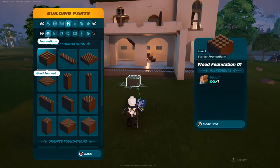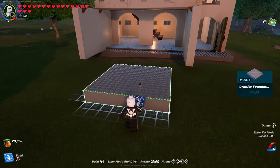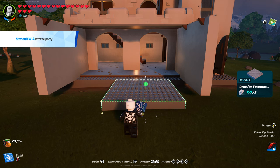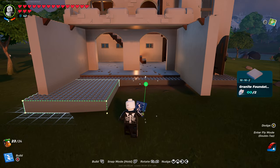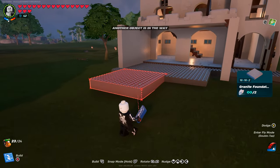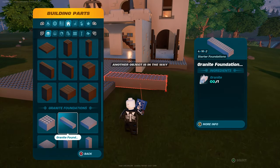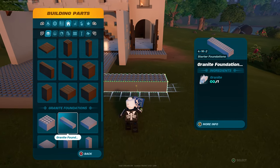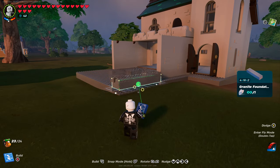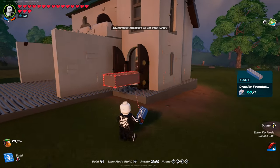Once we've done that, navigate over to foundations. Go down to granite foundations and select the largest one, which should be 16 by 16 by 2. Aim at the foundation that's already there from when we built this, snap it to it, and navigate it to the left hand side just underneath this wall. Then lock onto the placed piece, press down another foundation, walk backwards, place down another foundation, walk backwards once more and place down another. Navigate back to the long granite foundation piece, clip it over and place down one, two, three, four - this avoids putting excess foundation on the floor which can ruin the look of buildings.